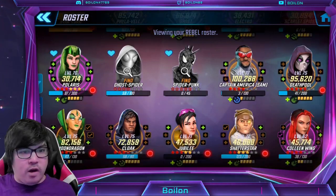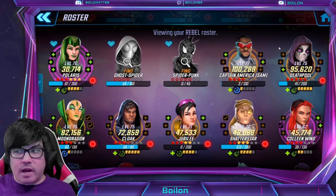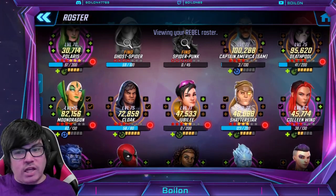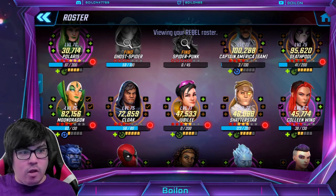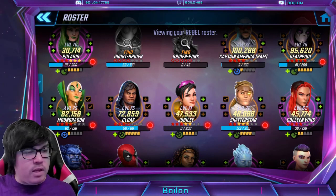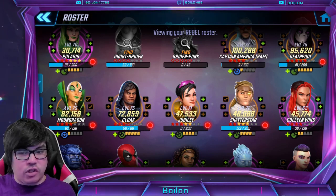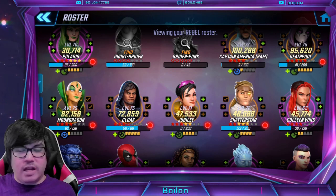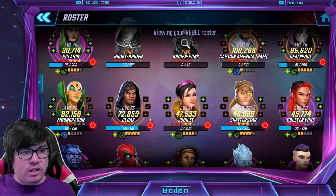Deathpool is also not farmable, but if you have her unlocked from the previous campaign event, then definitely use her. Moondragon is an interesting one — she is not farmable. If you happen to have her unlocked and you are going for Phyla-Vell, this is a good duo combo that will probably get you through the campaign because they have good synergy together. Cloak is also a stellar character, but again unfarmable, so I didn't want to mention this too much here.